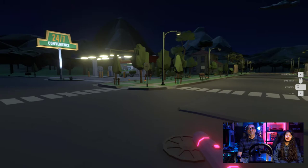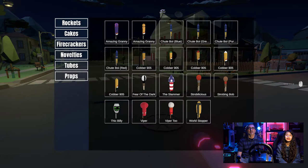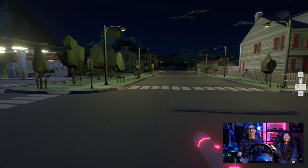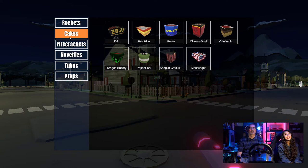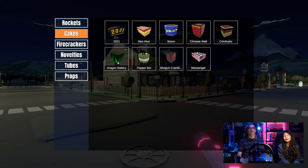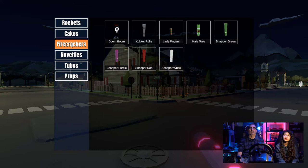Let's start playing with some fireworks right here in the middle of the street — I'm not expecting any traffic. Let's open up our menu here. On the left side we have categories: we got rockets, we got cakes — in fireworks terminology, cakes are like a big bundle of fireworks where many different fireworks come out. Then we got firecrackers, which look like your typical basic fireworks, and some novelties.